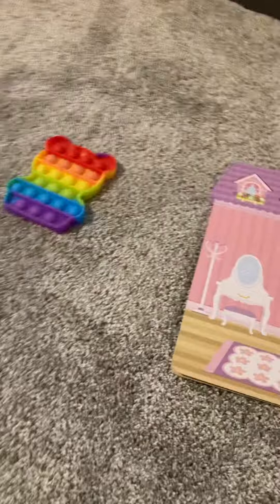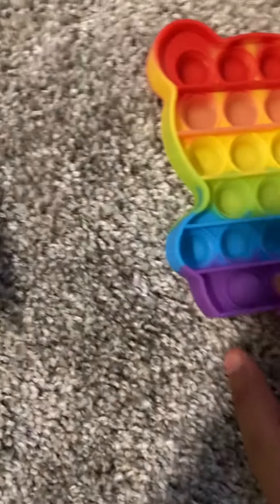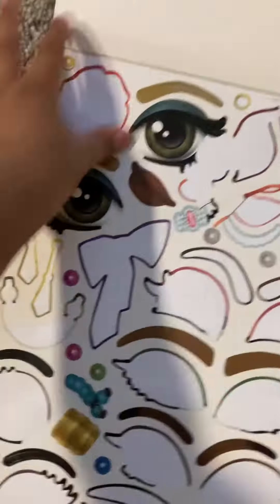I'm back with another video. Today we're going to play with three things. First is this little thing where you can dress up the characters. Then we're going to play on my poppet. And then we're going to play with this little thing — it doesn't have a face and you have to decorate it. So I'll demonstrate.